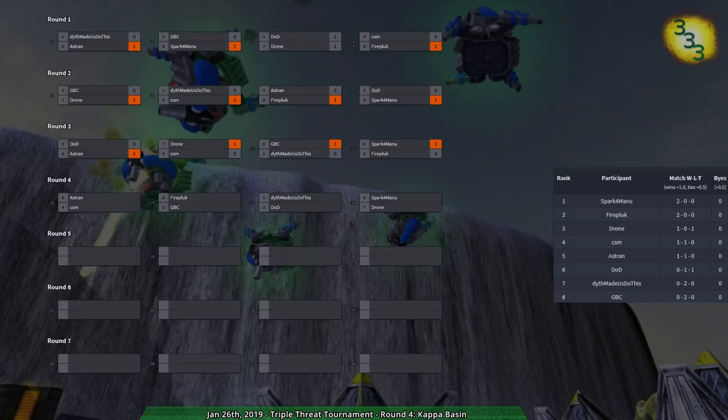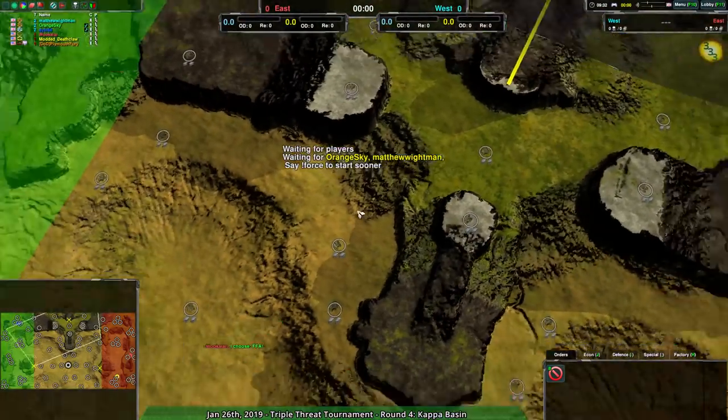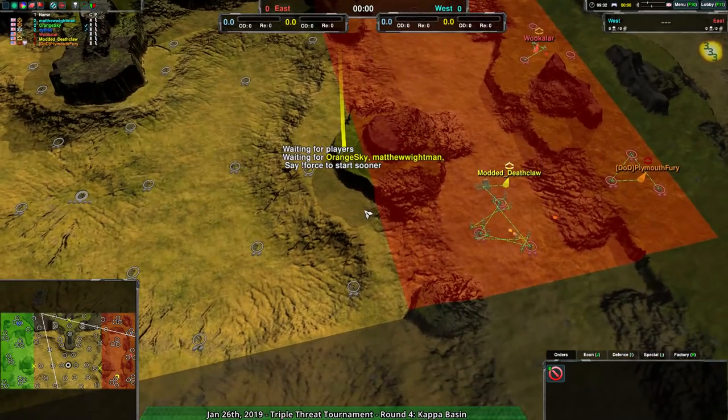Welcome back everyone to the Zero-K Triple Threat Tournament. We are on to round four, and it's going to be starting out with Dythe vs. DoD — or Dythe Made Us Do This vs. DoD — on Kappa Basin, a map which I have not seen before. But this looks like a more normal map, kind of Dulles-y, dry style, just a little bit less split up.